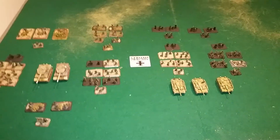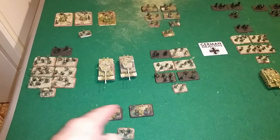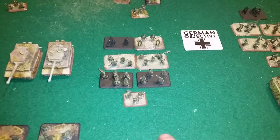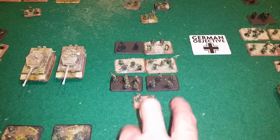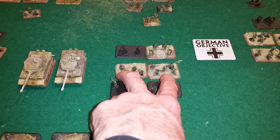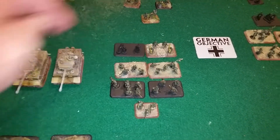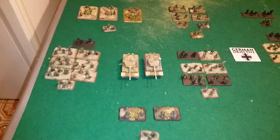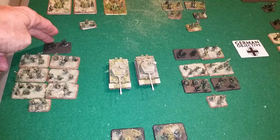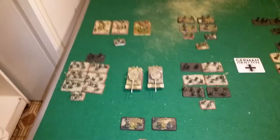First, what's on the table — but before I get to that, I need to talk about this conglomeration here. Under my company 2IC is a combined group of two pioneer sections, two infantry stands, an anti-tank section, and a heavy machine gun section. Over here I have a full infantry platoon of six stands plus an attached heavy machine gun platoon, and the rest are pretty well untouched.